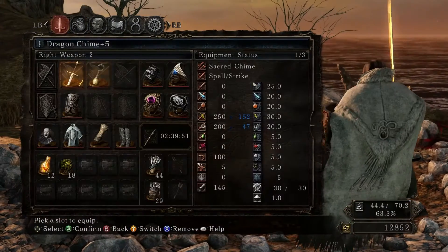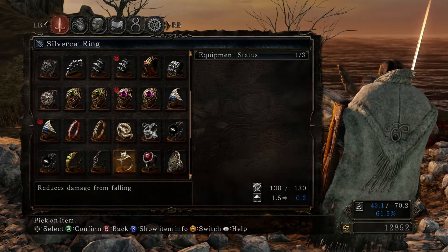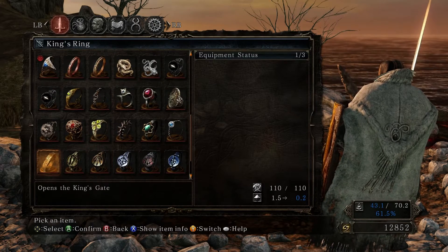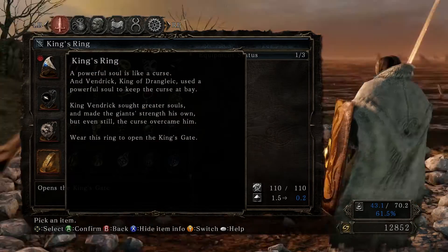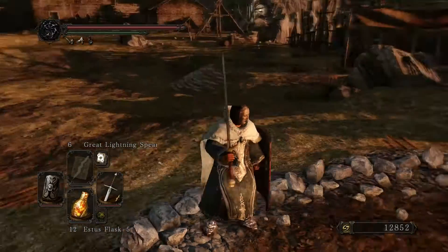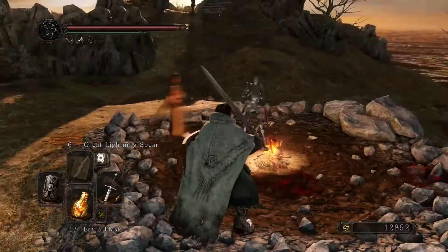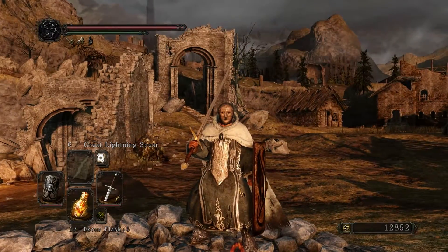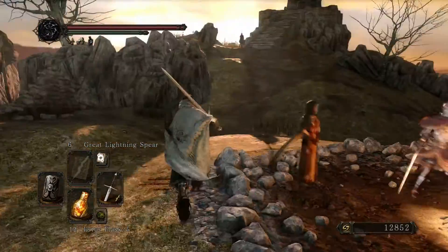So that will be our quest now. We have this King's Ring, which we picked up before we started fighting Vendrick, and now we have access to all the King's Gates. We want to go in there wearing his ring to gain access - that's where we should find the giants in order to kill Vendrick.